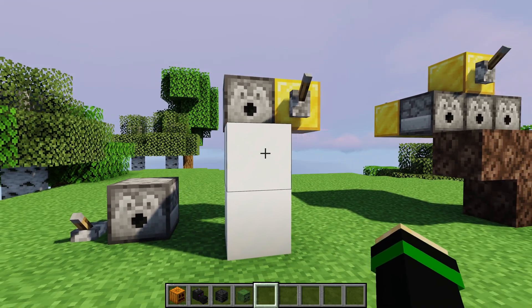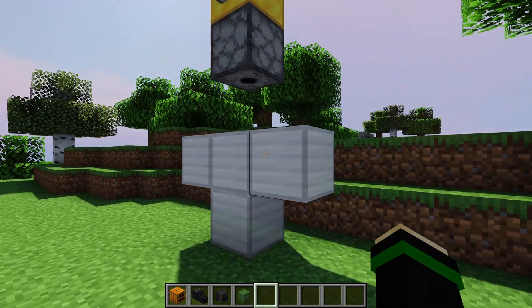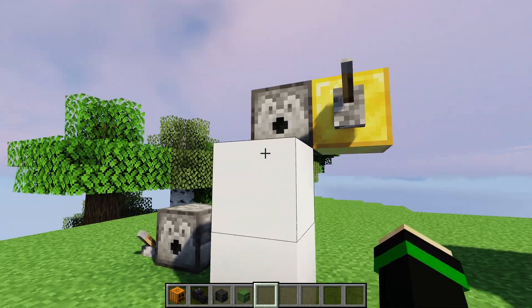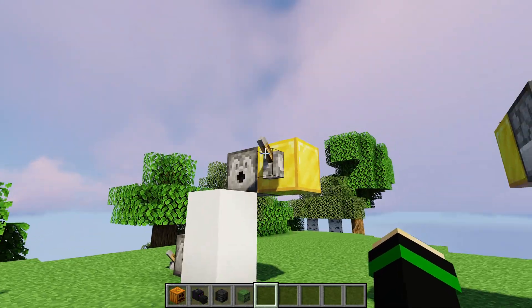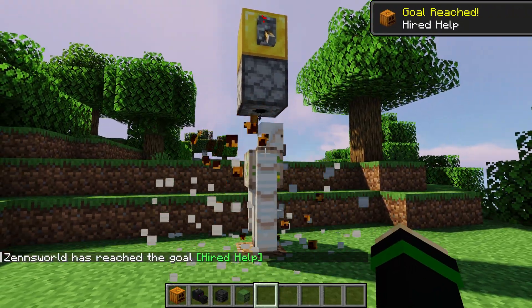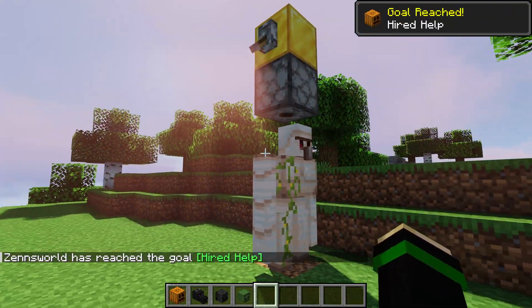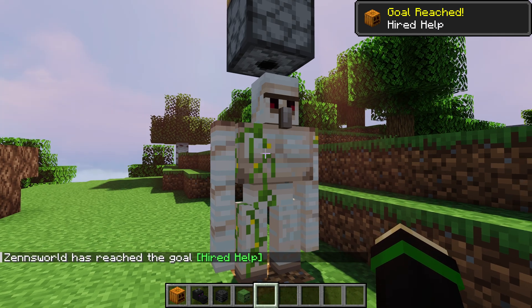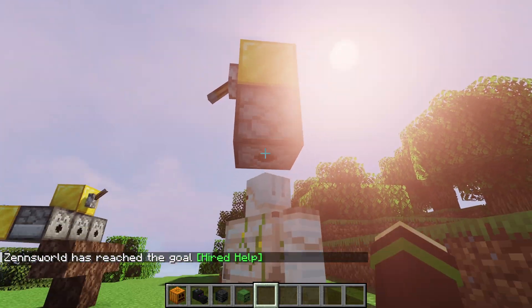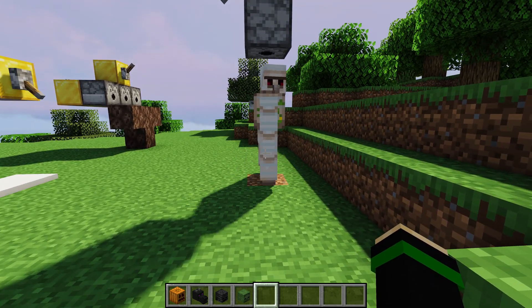Dispensers will also autocomplete snow golems and iron golems if you have a carved pumpkin in the dispenser and it's able to place it in the correct spot. Activating it makes the snow golem for you, and likewise with the iron golem. The iron golem requires a bit more space to do automatically, so be aware of that.